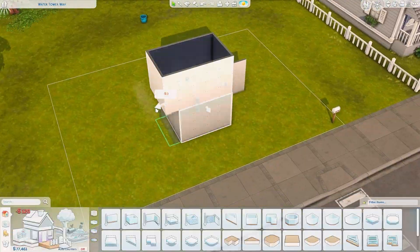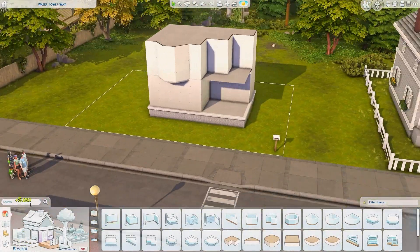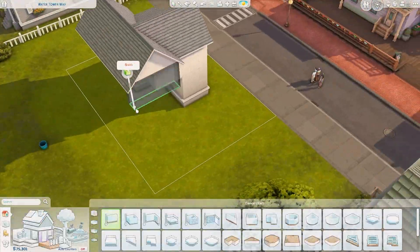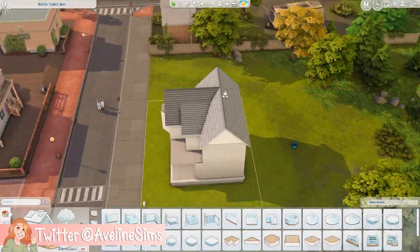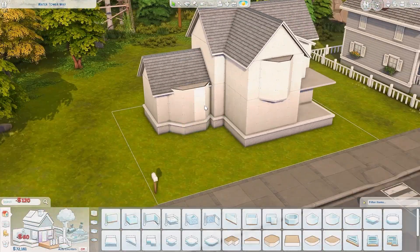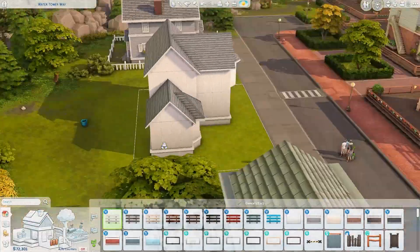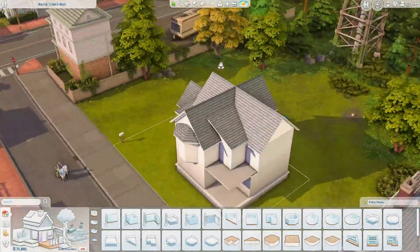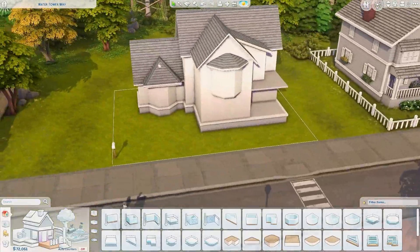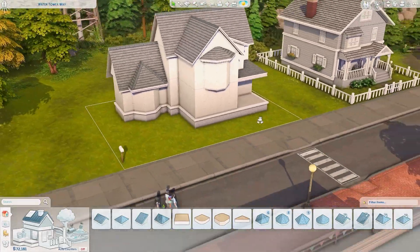Hello everyone, I'm Evelyn, welcome back to the channel! Today we're building another townhouse — this is the very last of the residential lots in Copperdale. I still have the library, boba tea shop, thrift shop lot, and the school left after this. The save file won't be up for a while, so you'll still have to wait a little bit. But today we are renovating the Harjo family house.